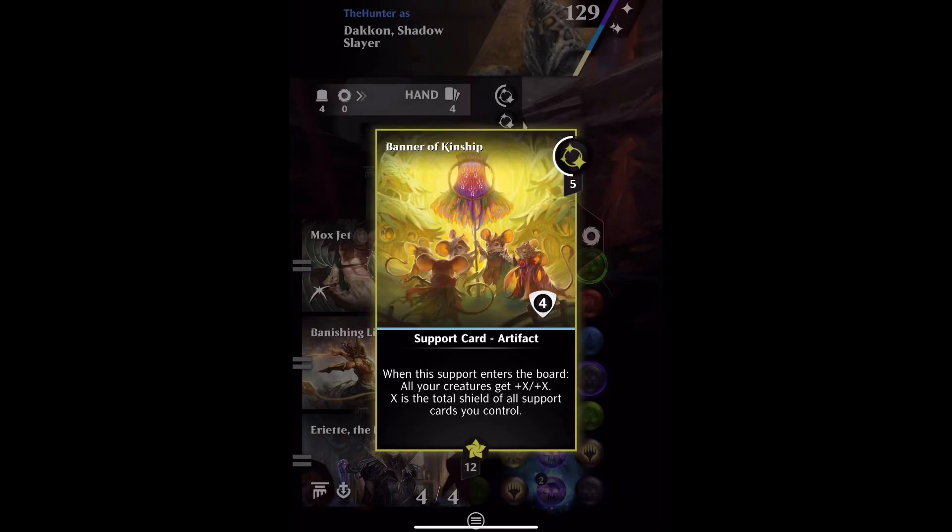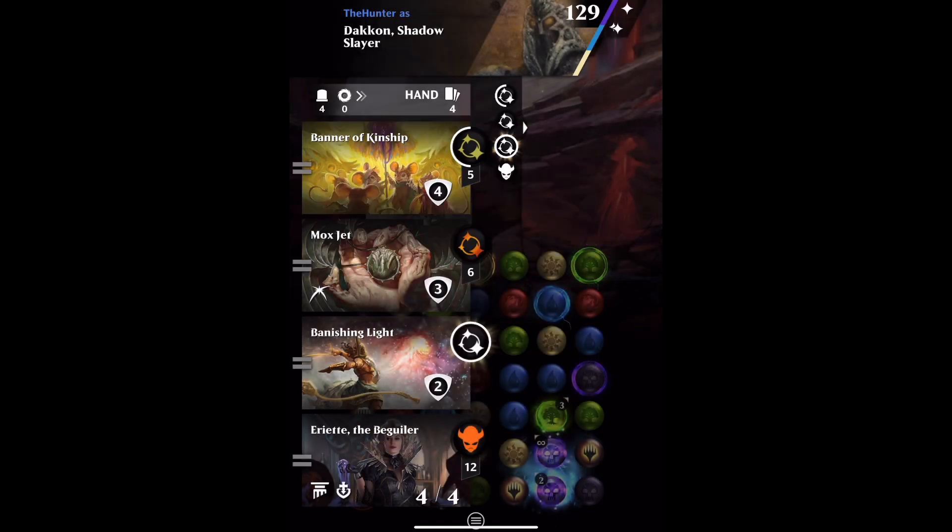Banner of Kinship from Foundations is broken. When this support enters the board, all your creatures get plus X plus X, where X is the total shield of all support cards you control. So let's see if it works or not.